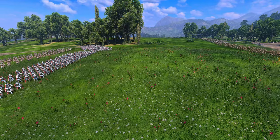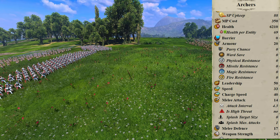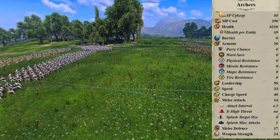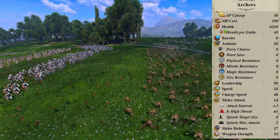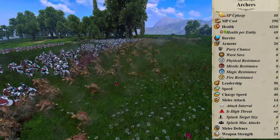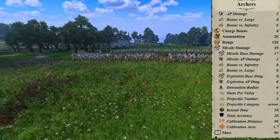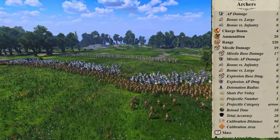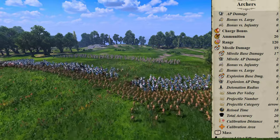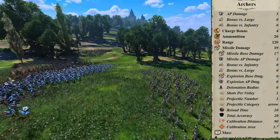Archers are recruited for 350 gold and 88 upkeep, granting you 90 entities on ultra with 6,210 health between them. Armor is 20, leadership is a paltry 50, speed is 33, melee attack is a mere 14 with an attack interval of 4.3 — but who cares. Melee defense of 17, weapon strength of 24, divided between base 21 and 3 armor piercing, if they manage to hit anything before shattering, of course. Charge bonus is a mere 4 and mass is 19.